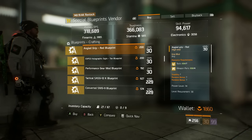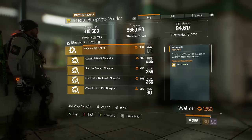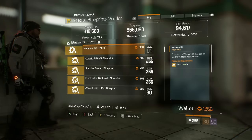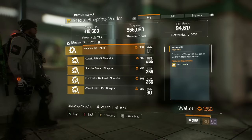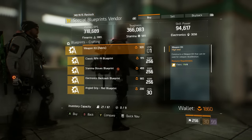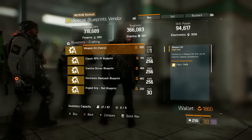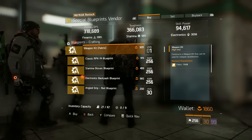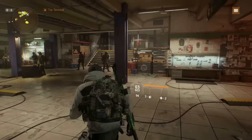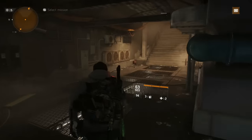There's also an angled grip blueprint giving a guaranteed first talent of stability — very nice if you're running an assault rifle. Pick it up for 200 Phoenix Credits if you need guaranteed stability and have bad RNG with drops. Also available this week, though I've already bought it, is the converted USC blueprint. I'd recommend getting it and rolling for strong first two talents — destructive is an absolute must, and brutal, unforgiving, or responsive are all good options.